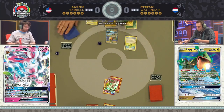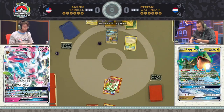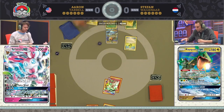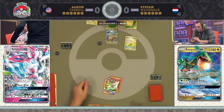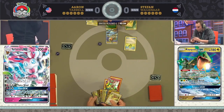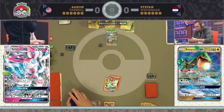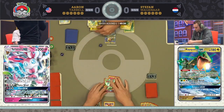One benefit Aaron has when playing Sylveon and using Magical Ribbon is that a lot of decks work around it with an N. But he doesn't have to worry about that from Stefan. Stefan only plays one N, so it's very unlikely he'll actually find it. In fact, a lot of Rayquaza players are opting to play zero N's — just playing Guzma and Professor Sycamore, palpadding those back in to ensure any supporter they play is a good one.